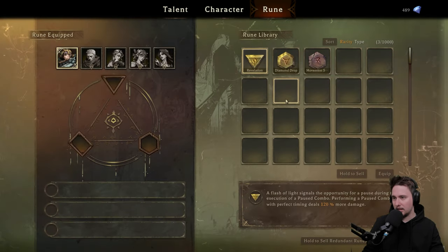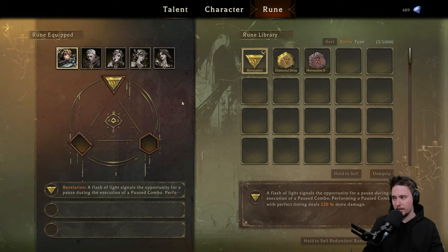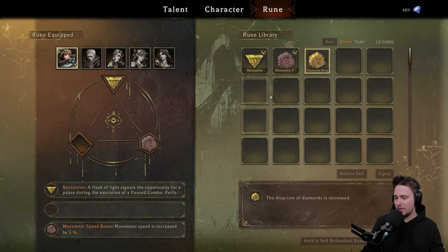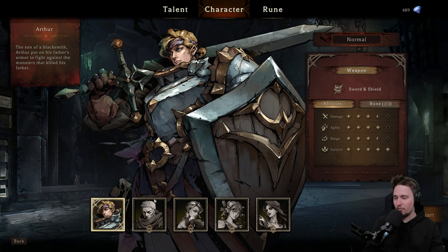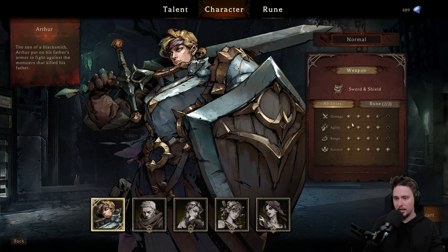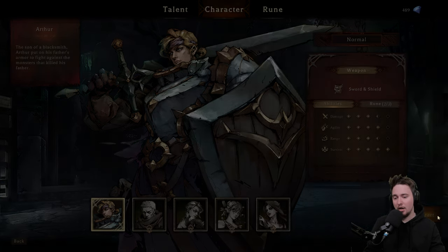We get the movement speed upgrade right away and we get some runes. What the runes do: a flash of light signals opportunity for a pause during combo execution. Performing a pause combo with perfect timing deals 120% damage. Let's equip it. Now the drop rate of diamonds is increased or movement speed is increased — let's go with movement speed so our movement speed will be insane. We got the character set up with sword and shield. Let's go in, hopefully everything will go smoothly.